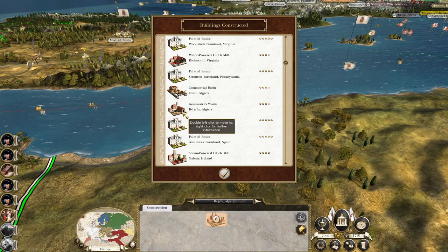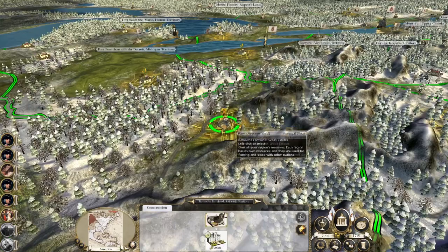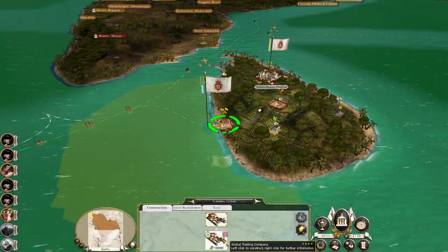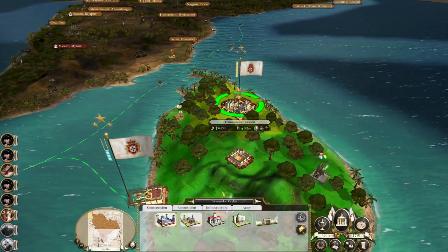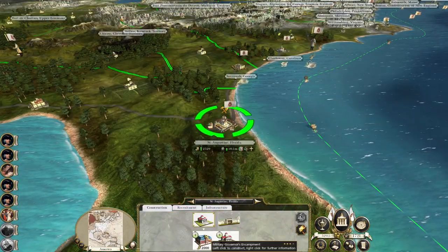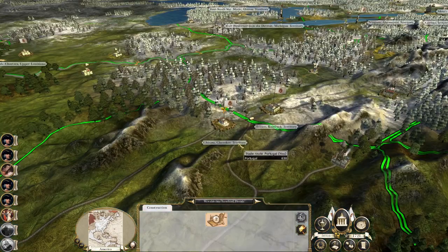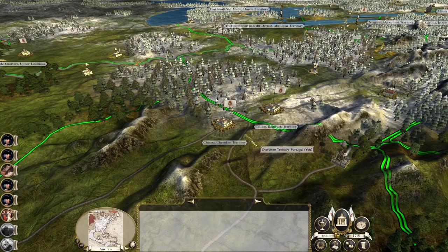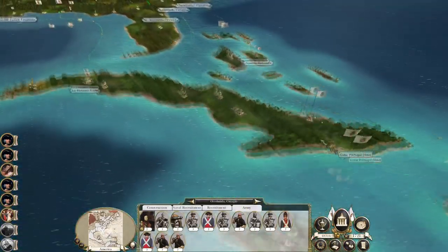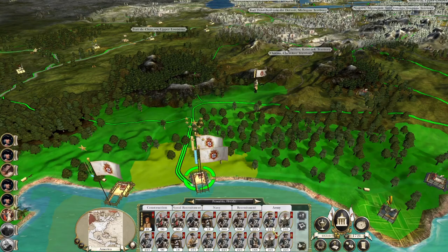Commercial basin - we've got that. Steam-powered cloth mills in Galway, steam engine factories in Cork. Let's get our military production a bit higher in Ceylon. Get our government capacity up in Florida. One of our armies has stopped moving - well, we can actually use this army to attack Punda and take it from Spain. See the men embark in Pensacola, then land off of Punda.